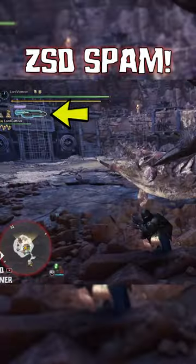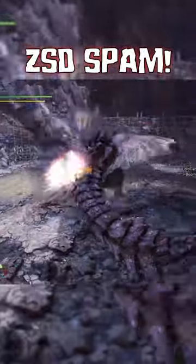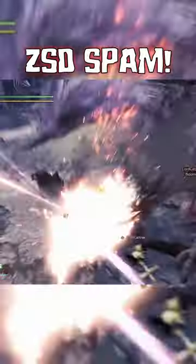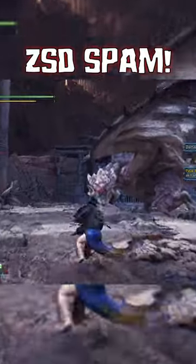Once this is fully charged, you have two options. While in sword mode, you can press triangle and circle, or your top and right face buttons on the controller, to stab at the monster. If the stab connects, you will immediately latch onto the monster and you can begin your Zero Sum Discharge.